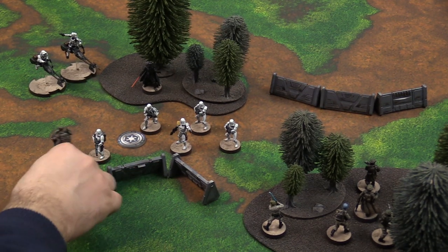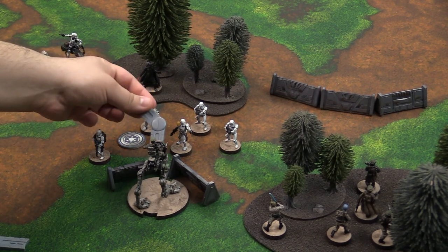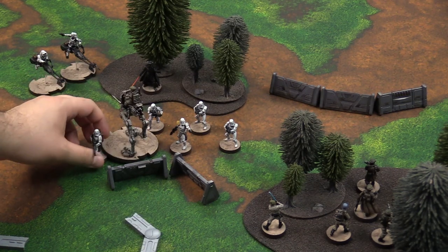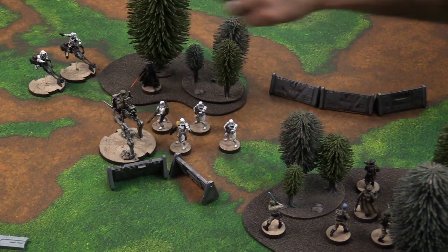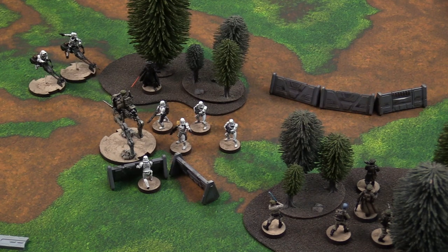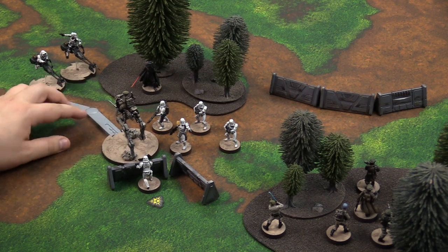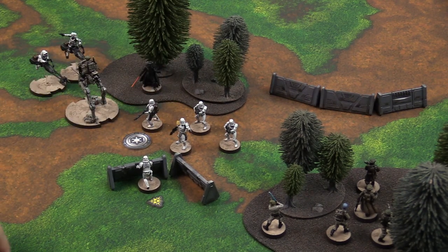I'm going to back up — reversing at speed one — then for a second action move forward one. Ground vehicles such as an AT-RT can also displace enemy models. Moving forward over an obstacle slows movement to one. If I move over those stormtrooper models, I displace them and the imperial player places them within distance one in coherency of his squad leader. The displaced unit would take a suppression token. I then move again, stopping just in front of his units. Having moved twice, my activation is done and I flip my token face-down.